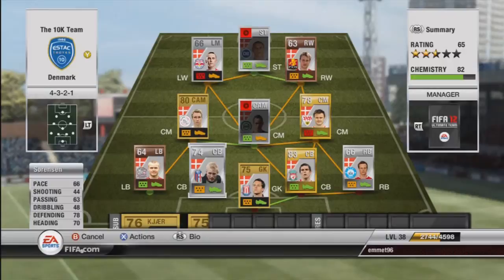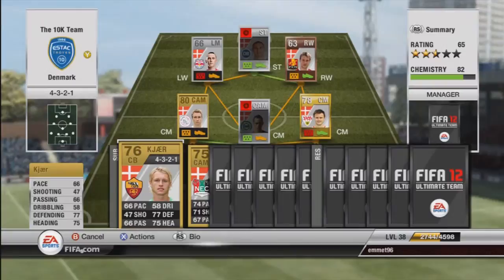An alternative is Kajar, with 66 pace, 77 defending. I've played with him once or twice, he's an alright player, but I preferred Sorensen so I stopped using him. Still, very good centre backs to have.